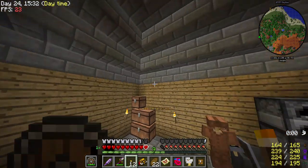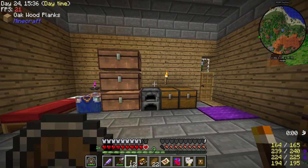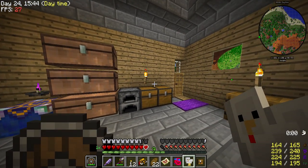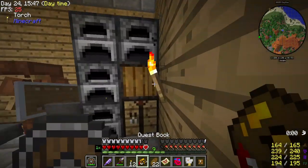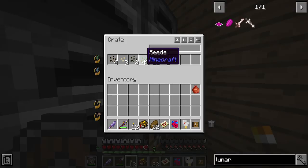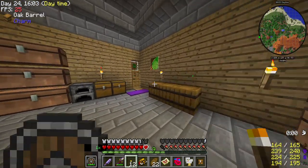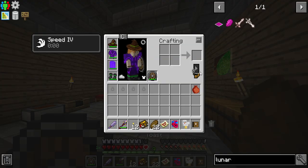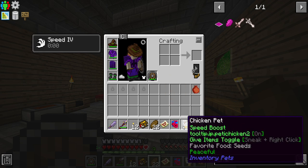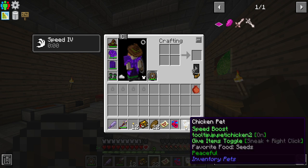Now that we're adventuring I have my chicken pet, which is great, but the downside is it seems to eat a lot. I'm not hurting for seeds — I still have a full stack of 64 and 42 more — but it really does munch them down. If I'm just chilling around the base I'll probably put the pet away. The chest pet takes wooden planks; these pets are very easy to feed, I just throw the food in the bag.